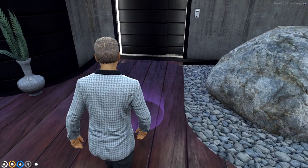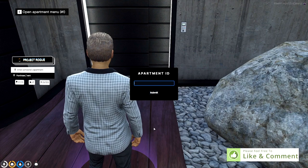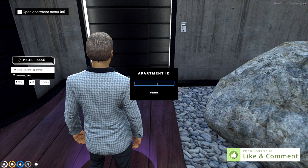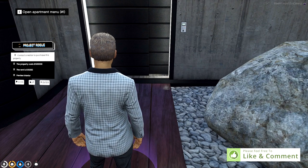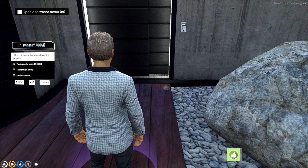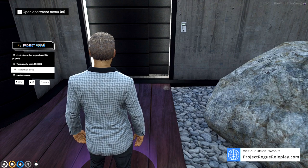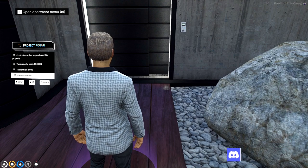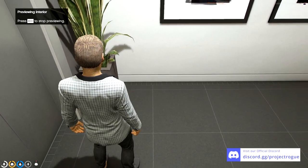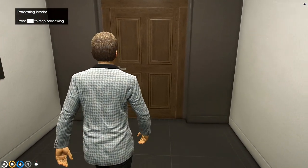If you did everything right, a nice purple circle will display and now the player can walk into it and open up the menu. Regular players will be able to enter their friends' apartments. Since no one is living in this one, we see options to purchase or rent, and we need to contact a D8 agent to do so. We can see the property price and rent cost, and we can preview the interior. This allows multiple people to view one interior all together — you will then instance into the interior.